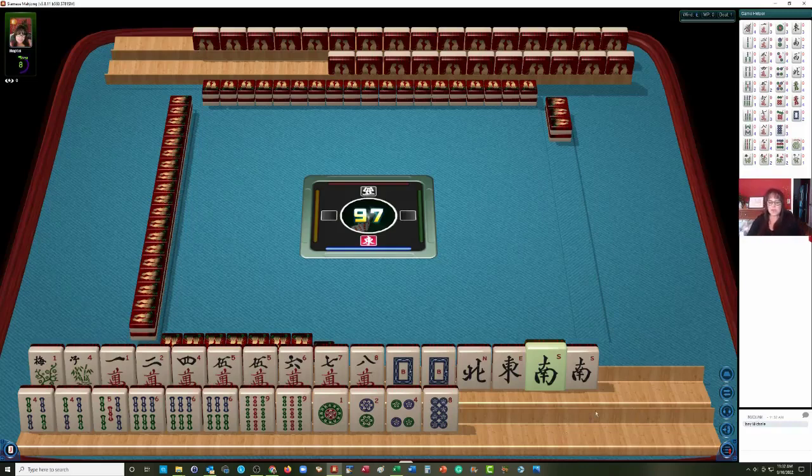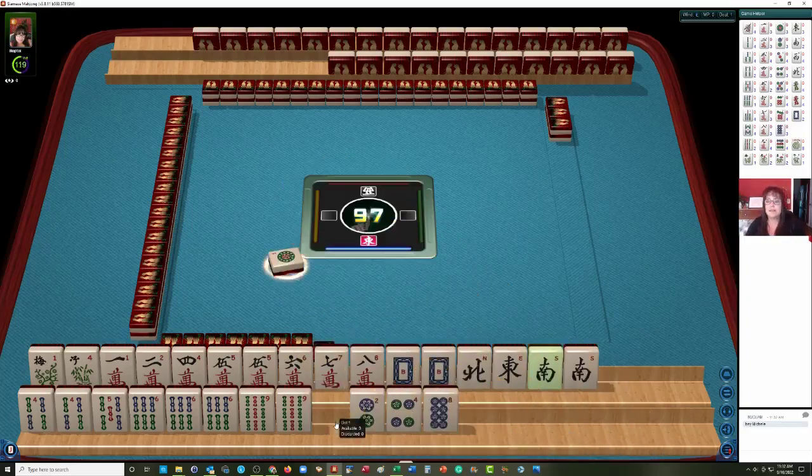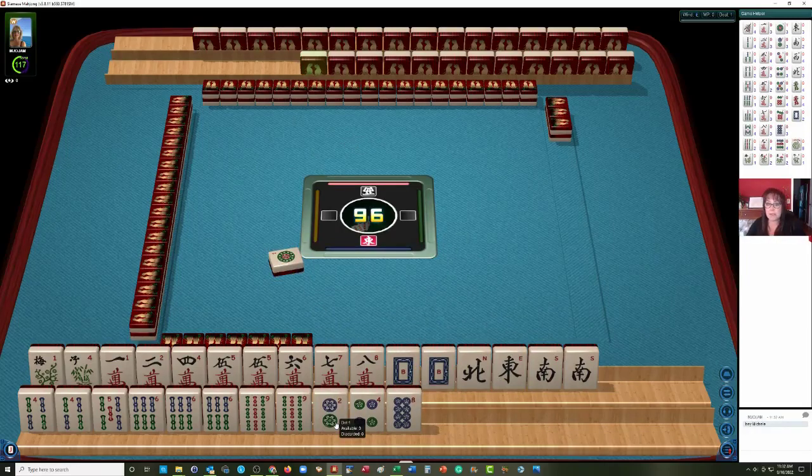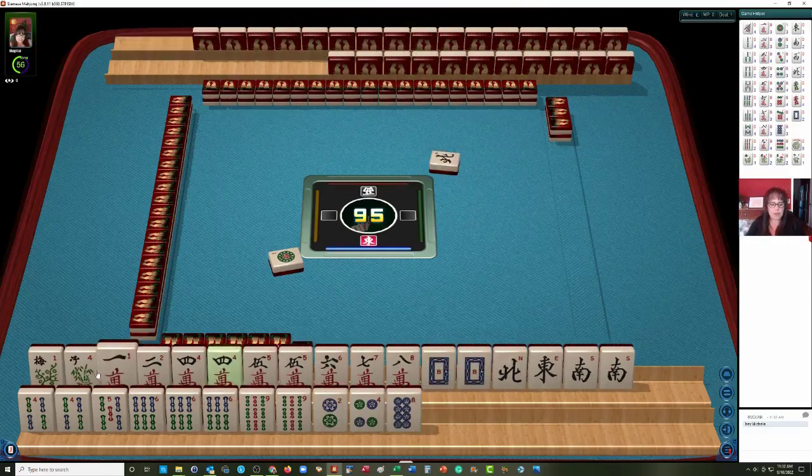Let's discard the 1 dot to start the game with 3 seconds to spare. You've got 2 minutes to make decisions, so you have to practice before you go online. Now we drew another 4 — we have 4, 5, 4, 5. We've got lots of 4s but no threes.